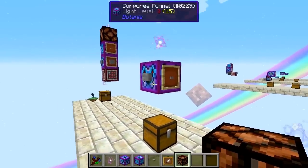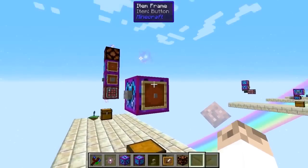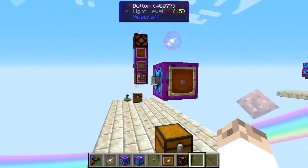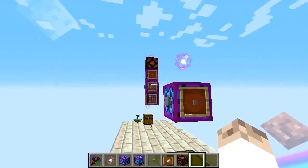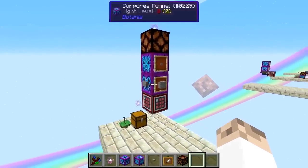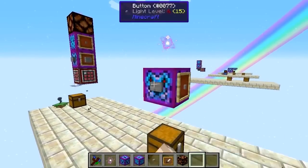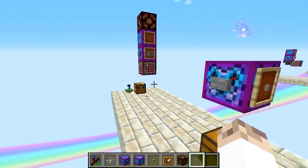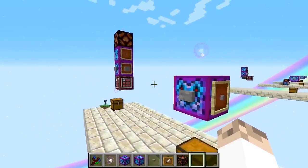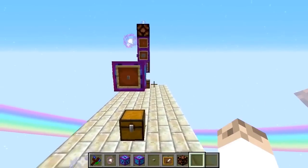We can request the button and it comes through again. However, one thing this system doesn't do is handle requesting, say, 16 buttons — that's only going to give us one button still, requiring us to continuously press. If we try requesting 16 from the other funnel, we should get items fall out on the other side, but that's not actually working properly either. It'll only fill up the Crafty Crate to one button, and the stone jumps out on the other side. So we need to figure out a better way.